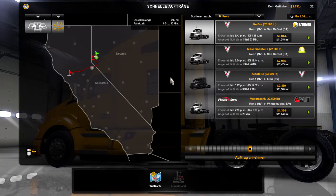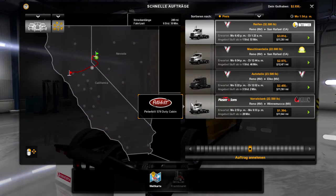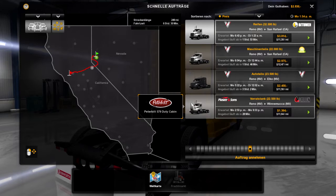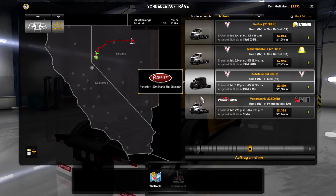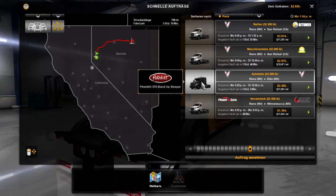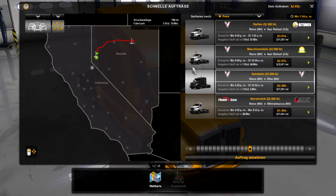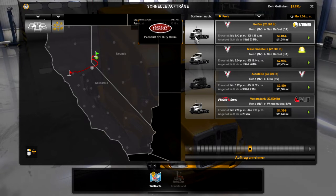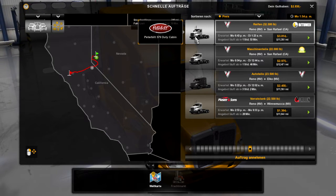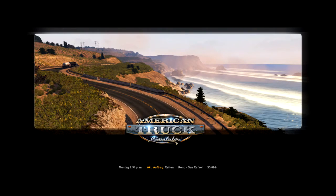Ich würde sagen, nach San Rafael — auch wenn wir da jetzt wieder durch Truckee müssen. Ich würde sagen, nach der meisten Kohle. Oder nach Winnemucca? Nehmen wir hier die 32.500 — mit Gott.